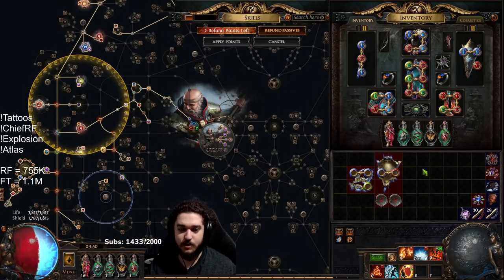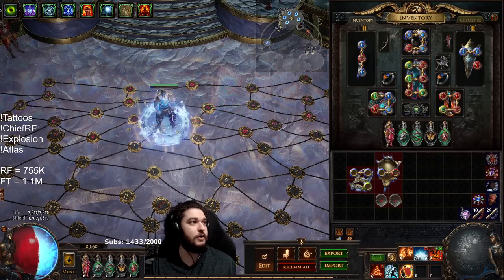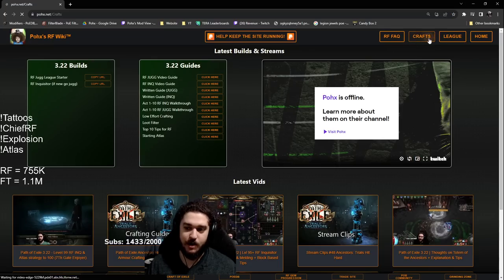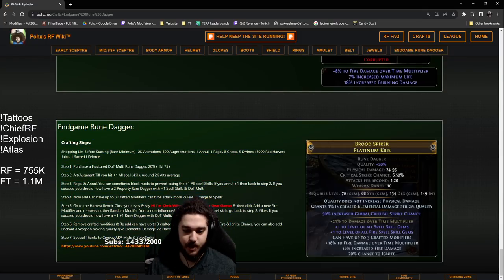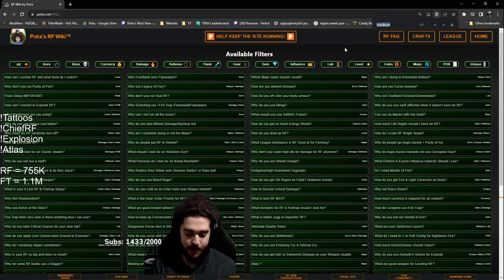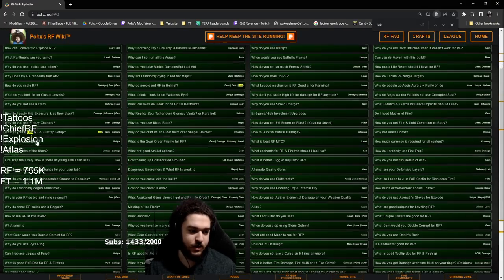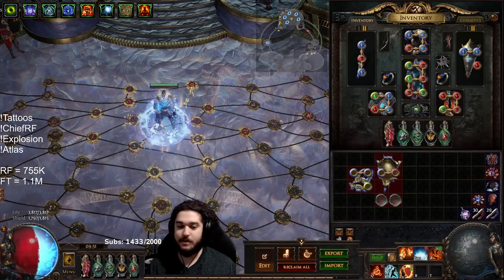On my website — just to cover for people who are unaware, we get people every day who don't know about it — if you click the crafting section and click the endgame rune dagger, this is the dagger that we crafted, the one I'm using right now. And for the FAQ I was talking about — why do people put RF in the helmet? There's a section explaining pretty much what I was explaining. And then what is your six-link RF and fire trap setup? You can kind of see that there as well.